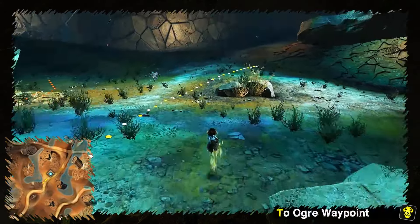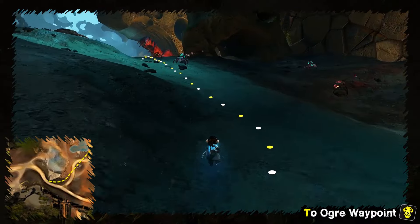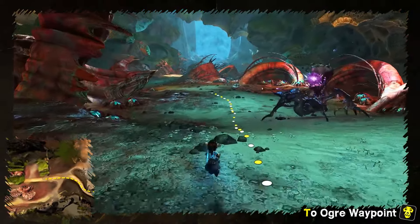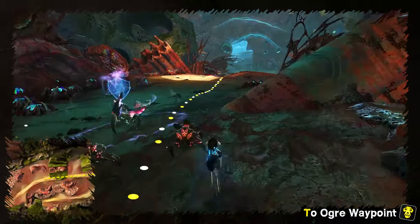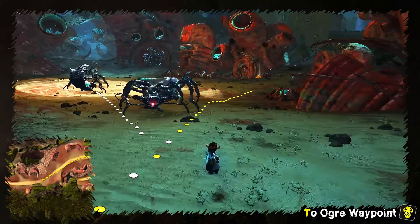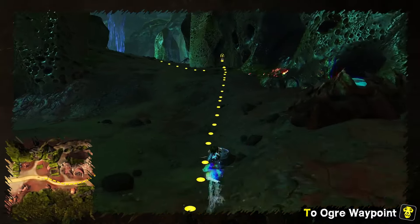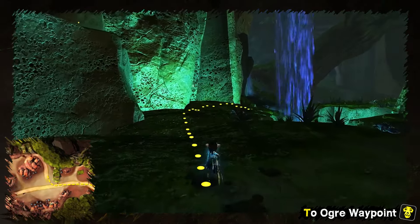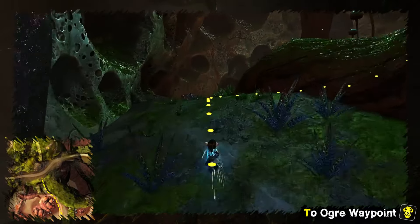Back at the Confluence waypoint, run west to Ogre Lane. In the middle of the lane, the road to Ogre Camp waypoint begins, and at the start is again a quick wallow. The road up is a little bit confusing, but it's mostly about running up in a counter-clockwise spiral. That's all.